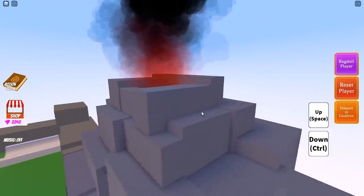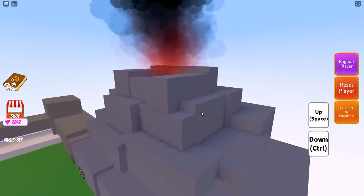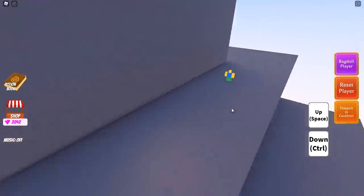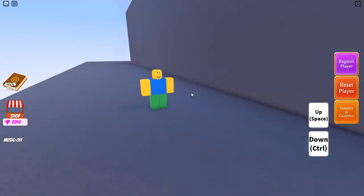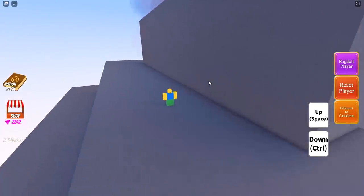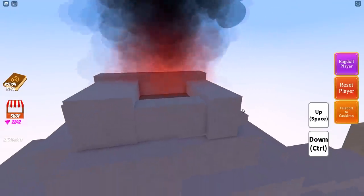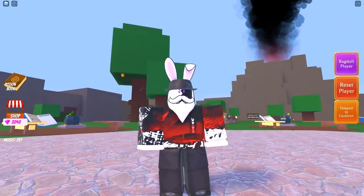I want to squeeze in one more thing — something a lot of you were commenting on last week's video. Over here on the volcano side, right behind it, there is a random doll. It's new and I have absolutely no idea why it's here, but it's been here for the last week. I wasn't able to include this in last week's video but figured I'd show you guys. Maybe this was some type of hint towards the live event, since now we know the Bean Titan comes out of the volcano — but not 100% sure.